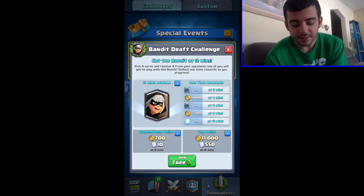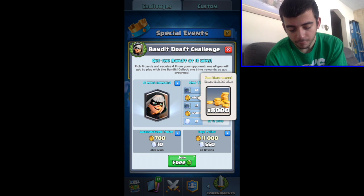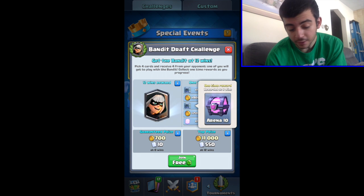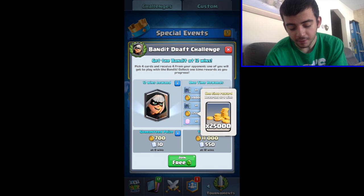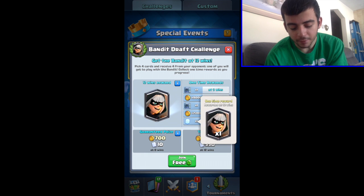So how this works — they have a little chart here to help the person out. Two wins, you get a chest. Four wins, you get 8,000 coins. Six wins, you get a magical chest. Nine wins, you get 25,000. And at 12 wins, you get the card, guaranteed.